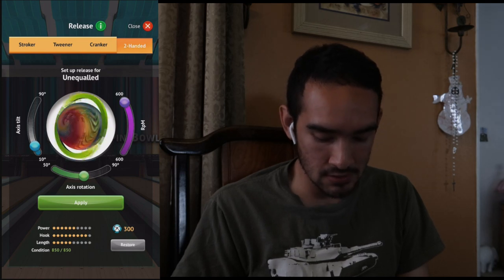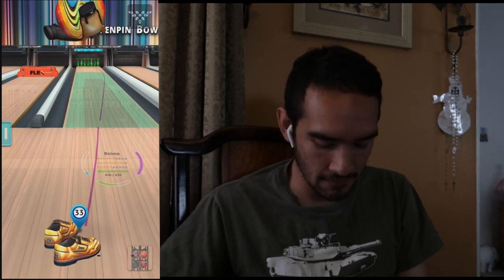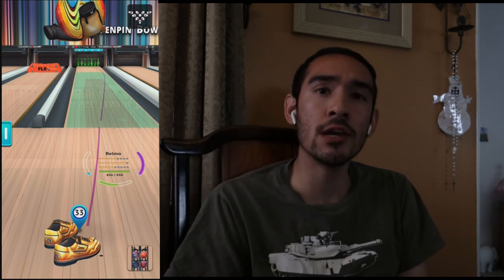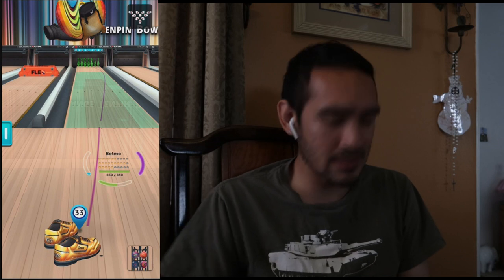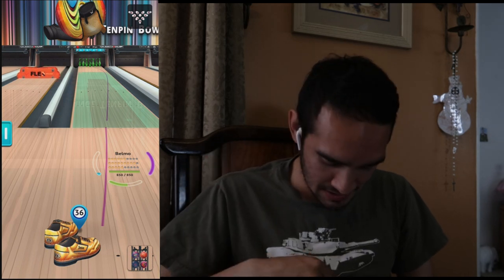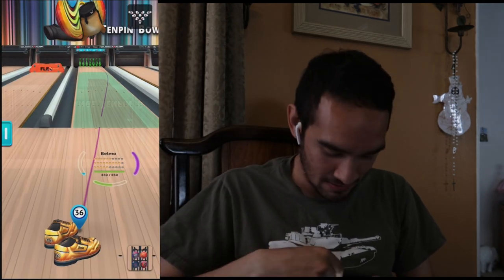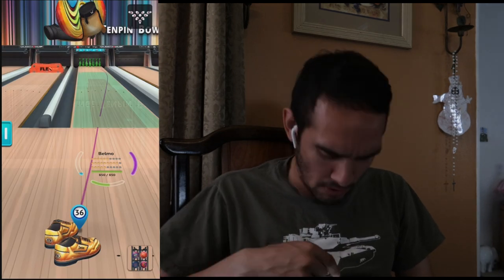Moving to the real deal — two hands, max revs, 10 degrees of axis tilt, 50 degrees of axis rotation. I thought for sure moving from tweener to cranker would require a big move left, but surprisingly we only had to move about five or six boards. I imagine we'll probably only have to move a couple boards left from cranker to two hands. Going from board 33 to board 36 — I guessed it right. So board 436 for two-handed style.